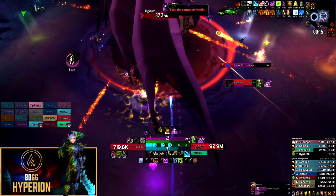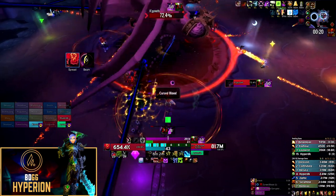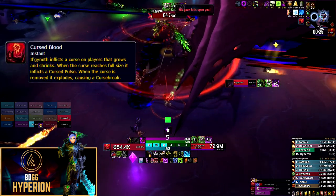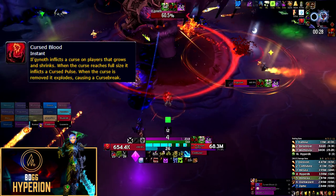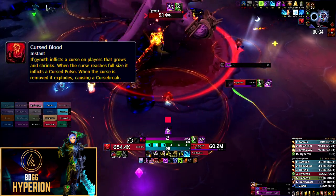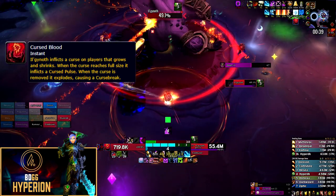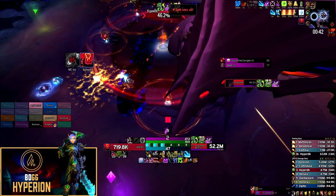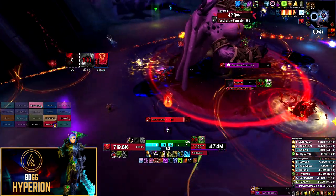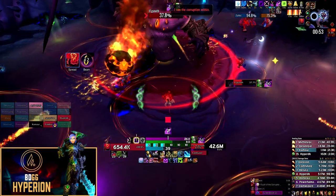The mythic change for this encounter is very significant, and it's what makes this encounter so difficult — the addition of the Cursed Blood mechanic. The main mechanic of this debuff is that it deals damage to the player and anyone within the indicator circle around them. However, this indicator circle will shrink and grow in size, and the amount of damage the debuff deals will actually change based on the size of the circle.